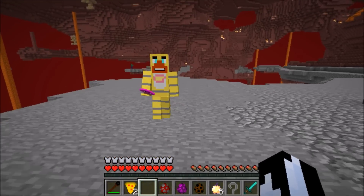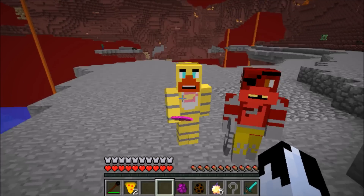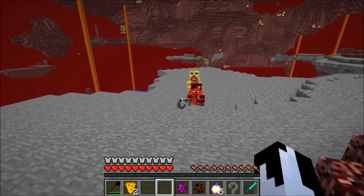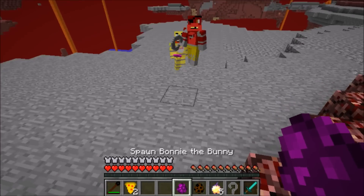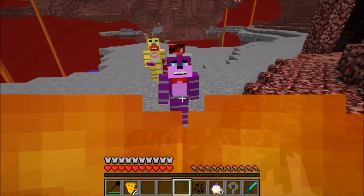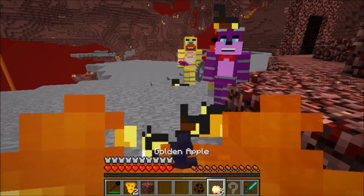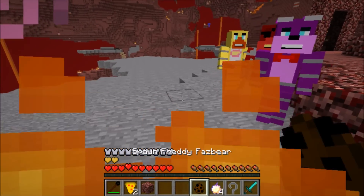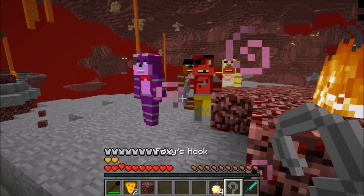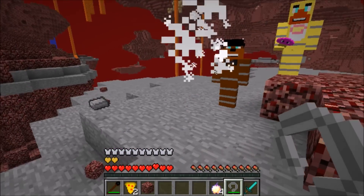Let's go ahead and spawn this guy. Oh my god, he's walking slowly at us, and he actually has a cupcake! Foxy actually has his little hook. If we spawn the other two, they don't really have anything but they look pretty cool. One has a little tie on, looking like a businessman going to a kid's party. The other guy has a really cool hat. I don't want them coming at me!